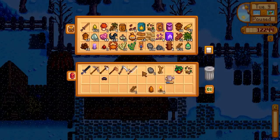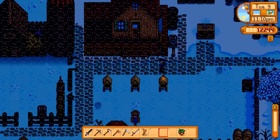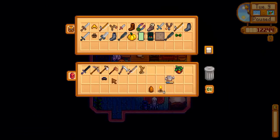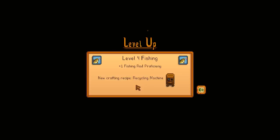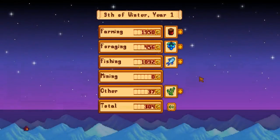Oh well, it's done now — can't do anything about it. Everything else is set and lovely. We can put this new hat in storage — I'm not going to wear it. Let's go to sleep. We leveled up fishing — now we can make a recycling machine! We're level four fishing, which is very exciting. Today we made 3,750 gold, which is awesome! Please like, comment, and subscribe — see you tomorrow, bye!